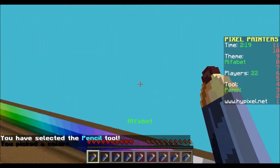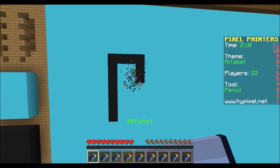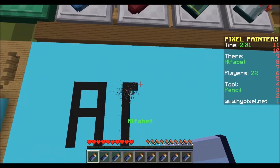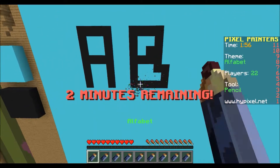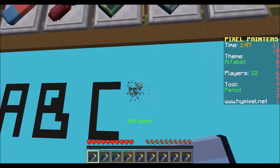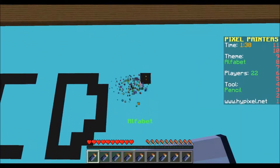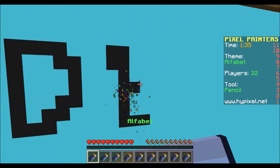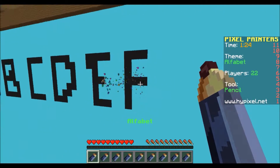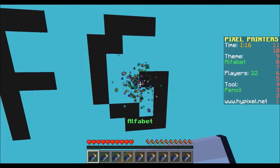We've got A, B, I, C, D — let me work through these. A, B, C, D, E, F — working through the alphabet here. Let's see if I can do a G. There we go, G!